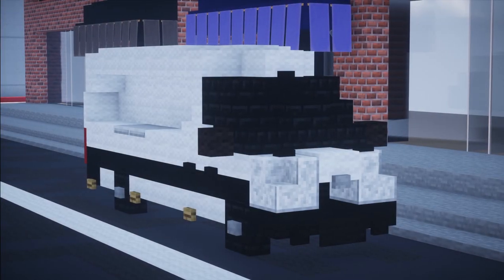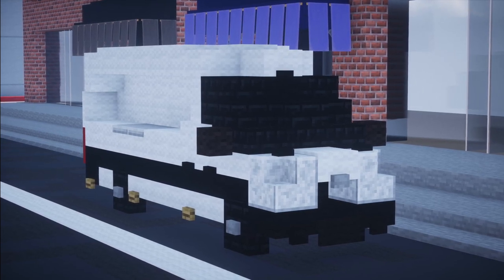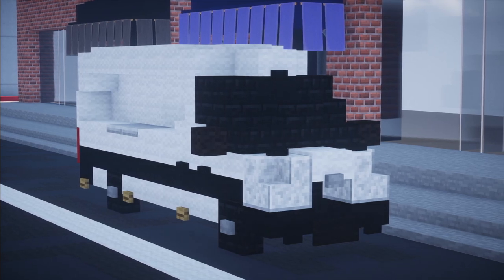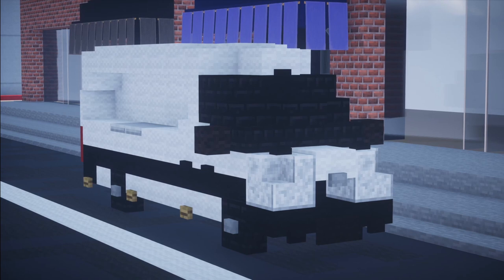Hello everyone, I'm X13, and in this tutorial I'll be teaching you how to build the Mercedes Sprinter in 1.5 to 1 scale. As a small bonus to the main tutorial, I will also be showing you how to put it in a European ambulance livery. This does require some changing of the base vehicle, but I'll talk more about that later.